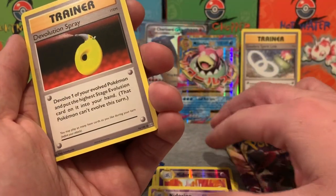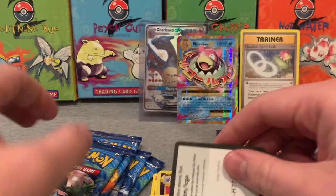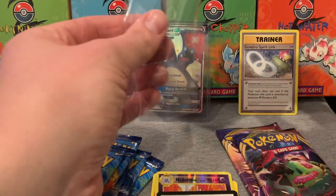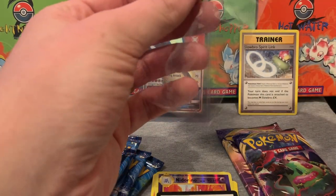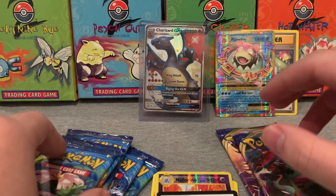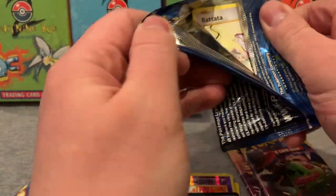Regular Nidorino to go with the reverse holo, Devolution Spray, and a code card. But let me tell you, I actually love Mega Slowbro. I think it's more of a goofy mega evolution, but I mean come on, it fits Slowbro, right? I'm kind of sad they didn't do a Mega Slowking — unless I completely missed it, but I wish they did. Okay, let's keep going y'all.